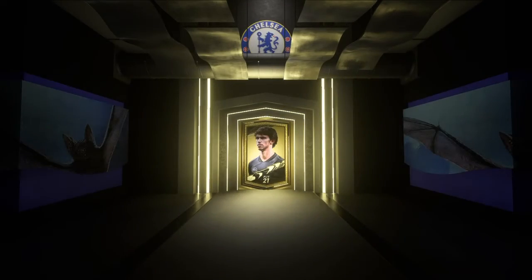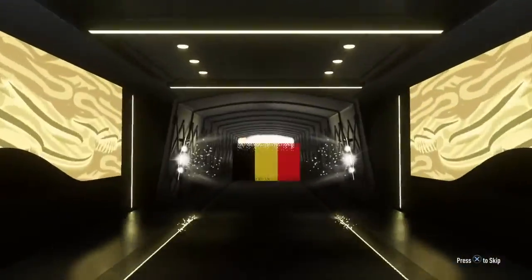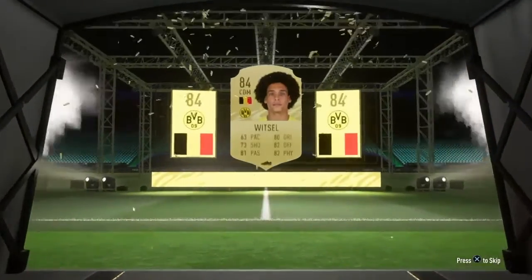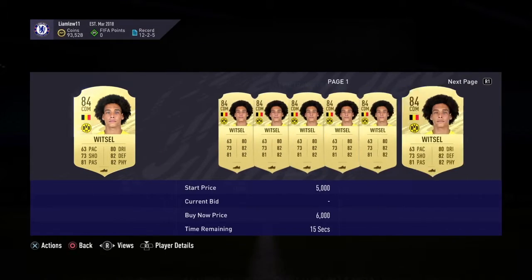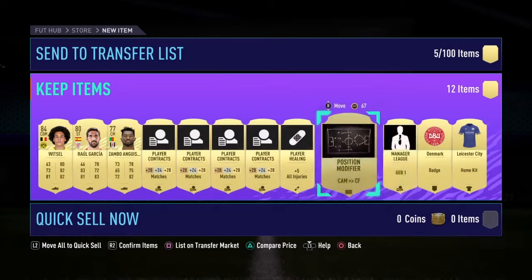And the second pre-order pack — come on! It's a board! Who's the board player going to be? Belgium CDM — Witzel! Axel Witzel, very good card there as you can see. Fantastic starter player but he doesn't fit my team. He's going for around 3,000 coins, we will keep him for now — can't send him forward for nothing at the moment.